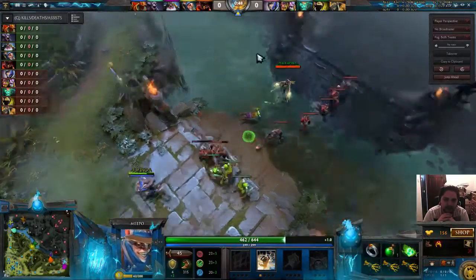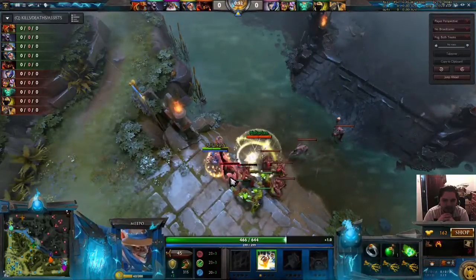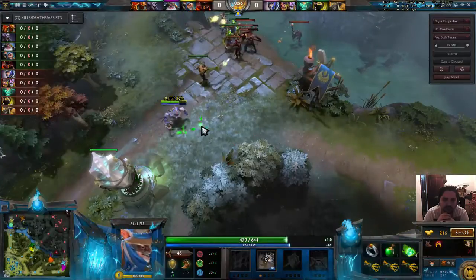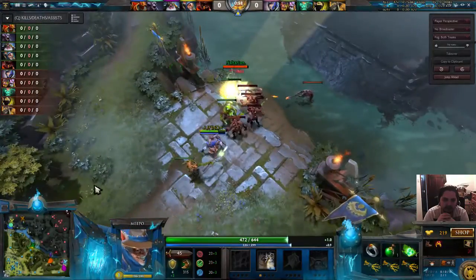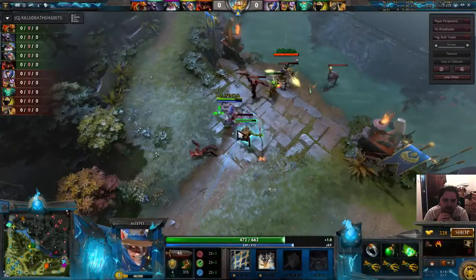We've now got two creep waves and I've got the ability to farm quicker now because I've got two creep waves to farm and she's got one, which will very slowly pull the lane towards the tower. And as you can see I'm still pulling the creep wave by right clicking the enemy hero and walking backwards towards my tower.